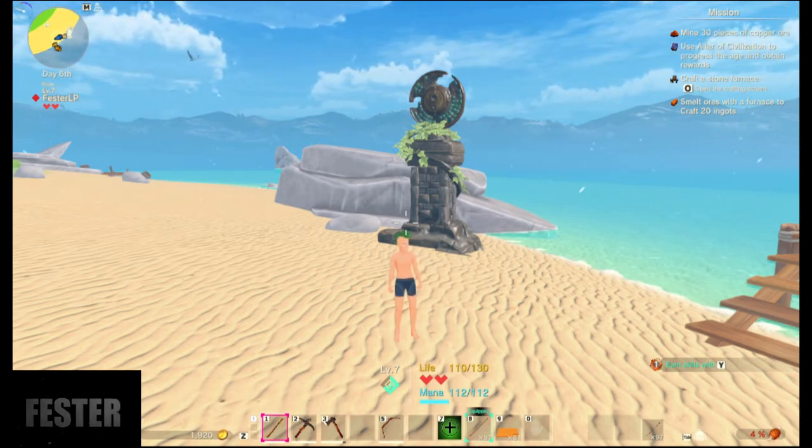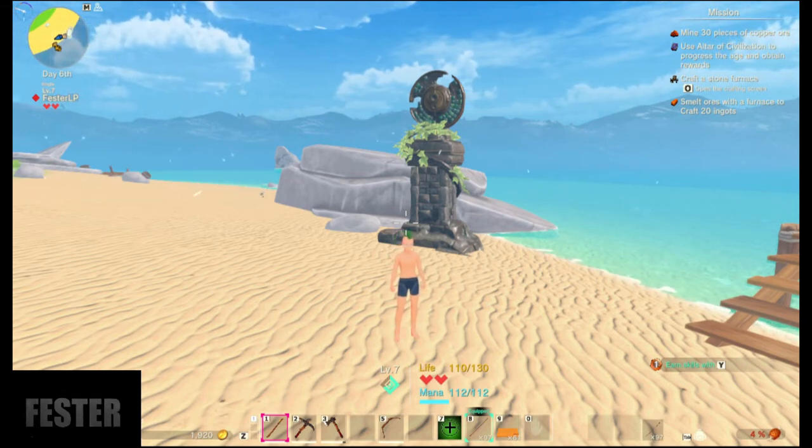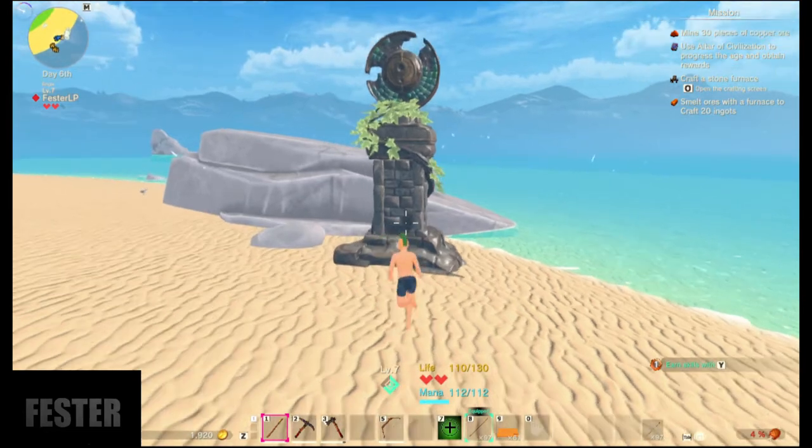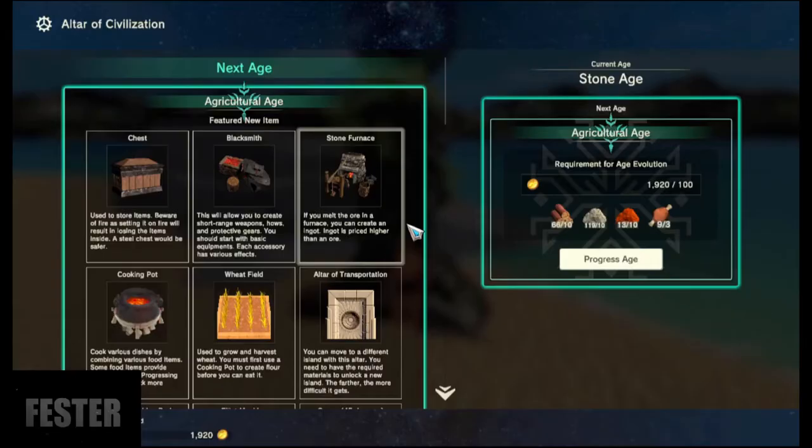The first one today we're going to go over is the Altar of Creation. You build it fairly early on — it's one of the first things you have to build, it's a mission — and it's very important because it's how you advance through the ages and unlock more things.